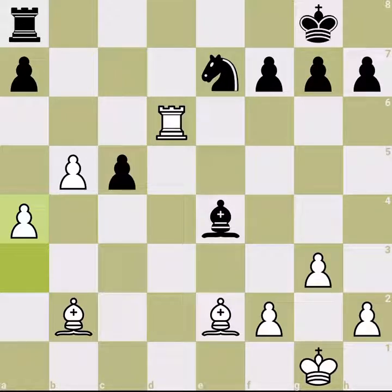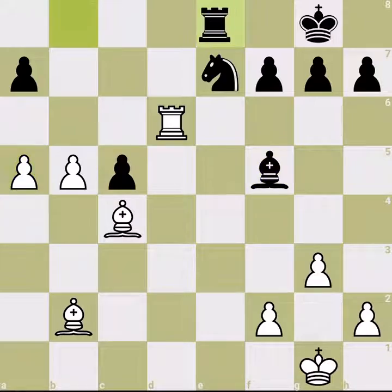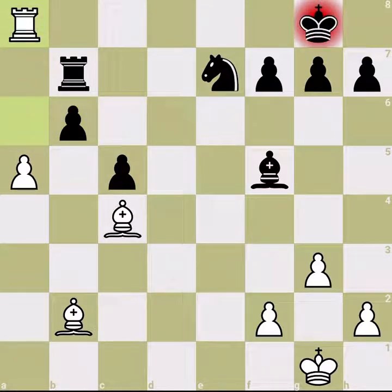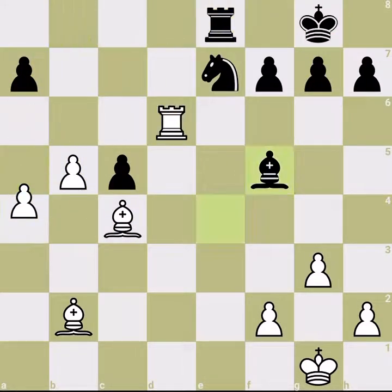White can push the pawns forward and win a piece — just to show one line, we start marching the pawns and black cannot defend because they are losing a whole lot of material. So Wesley resigned at move 30, but it was a beautiful blunder by him. If you enjoyed, don't forget to like, and if you'd like to see more such videos, please subscribe. See you next time, bye!